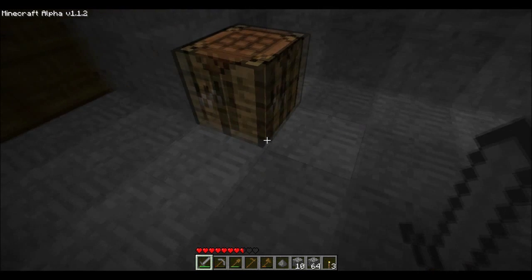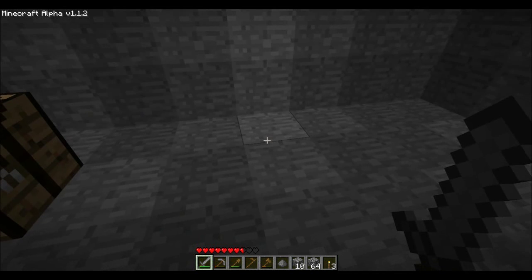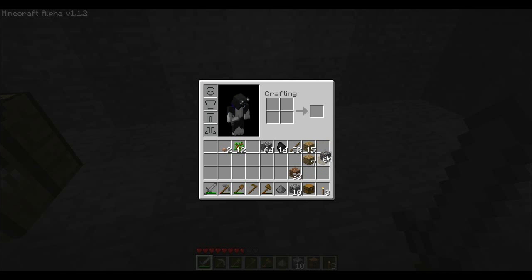So let's go in here and use these planks. We'll form a larger square with an empty center, and that's going to create a chest we can put things in. I'm actually going to make another one — we'll have two chests. And we can do the same thing with a furnace to make something else, but we'll get to that before too long. Let's go ahead and put these chests down in my hotbar.